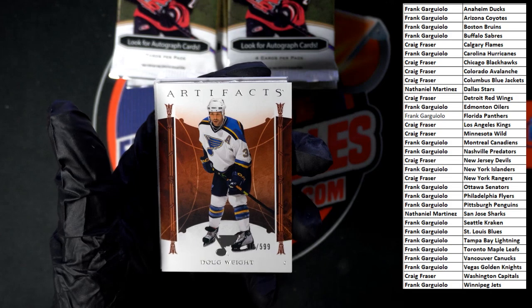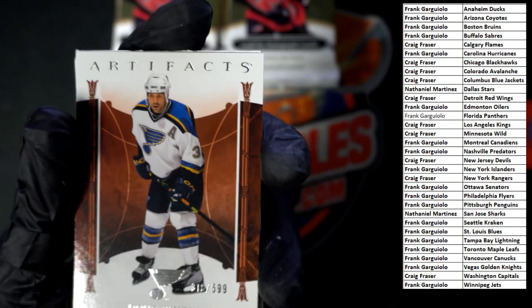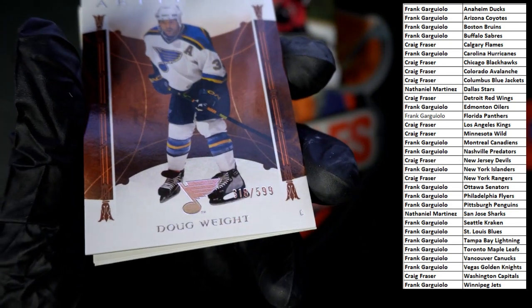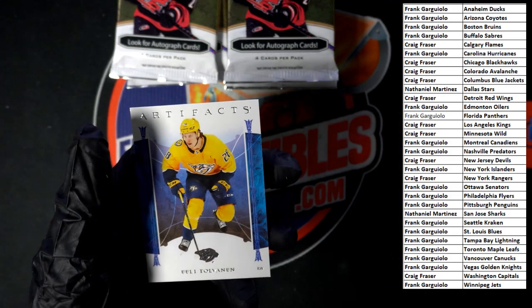Chris Letang — wait, let's see the number. It's a 599 but I can't see what it says underneath. 318 — let's see if you can get a good look. There it is — 318 of 599. And blank, we got Mercer and Eli.